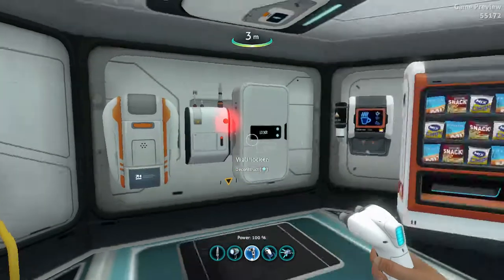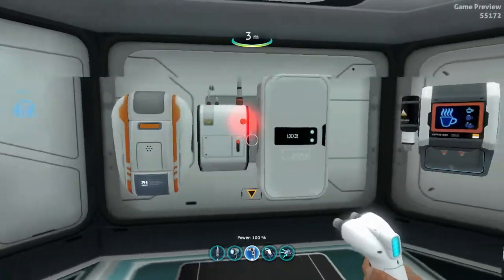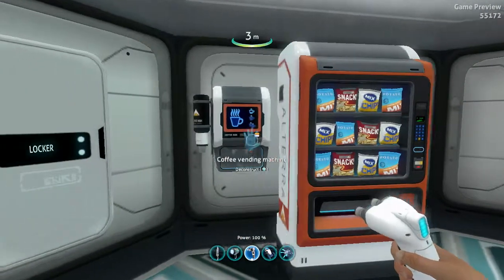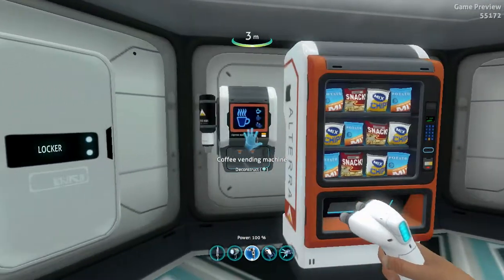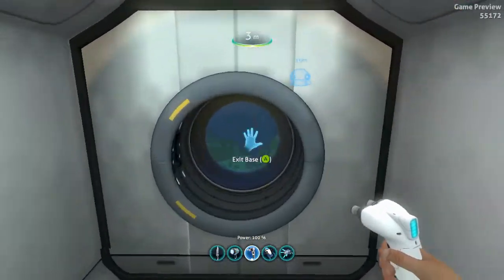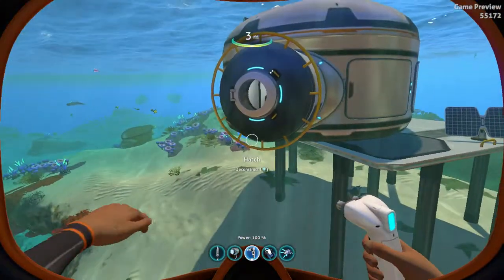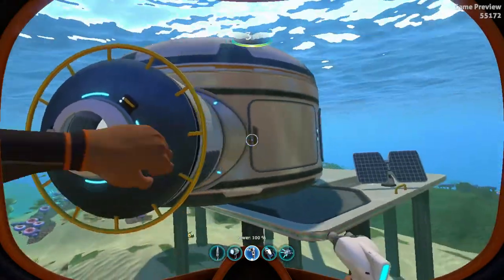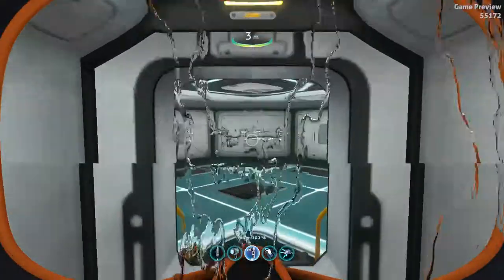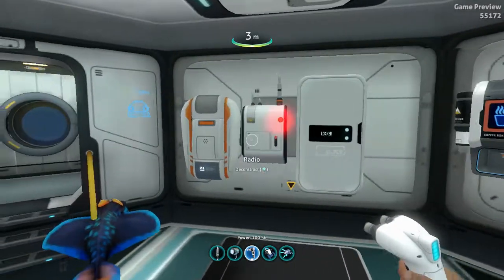The basic setup that I'm running with in my base is a fabricator, radio, and a wall locker. These two vending machines aren't strictly necessary, but I like to have them. What you can do is have your basic base like that — that's basically your basic base that you need, minus the vending machines if you don't have the parts.